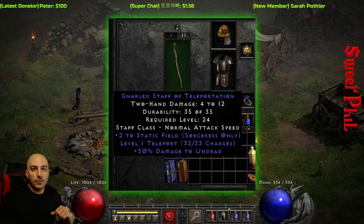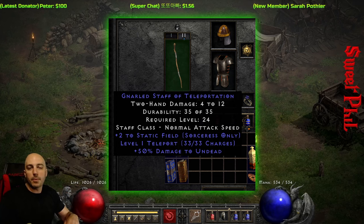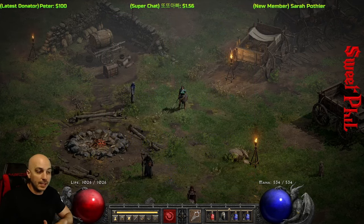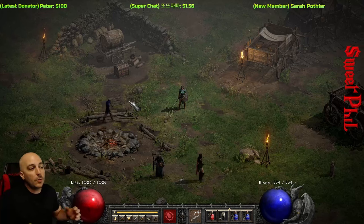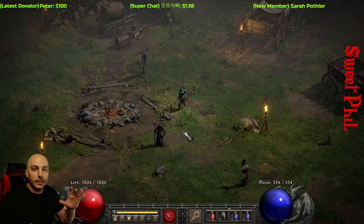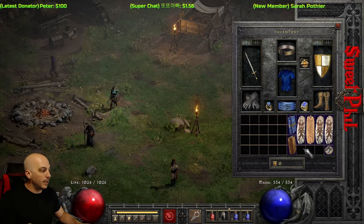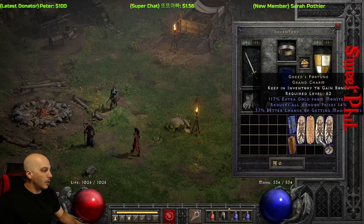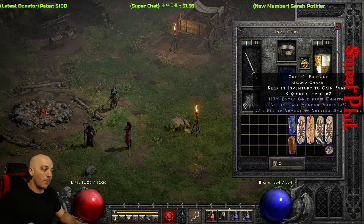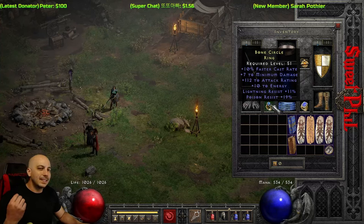A popular place to get teleport staves is Act 2 from Drognan, because you can run in and out of town resetting his inventory until you get one. Or Ormus in Act 3 is another popular place to get your teleport staff early on, even as early as Normal. So early on in the game, you really don't want to push too high on magic find, because it will generally sacrifice a ton of kill speed and damage unless you have that magic find in small charms, which I do not have on this character.